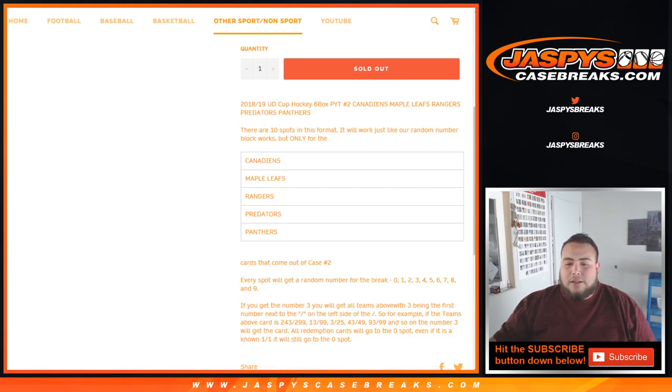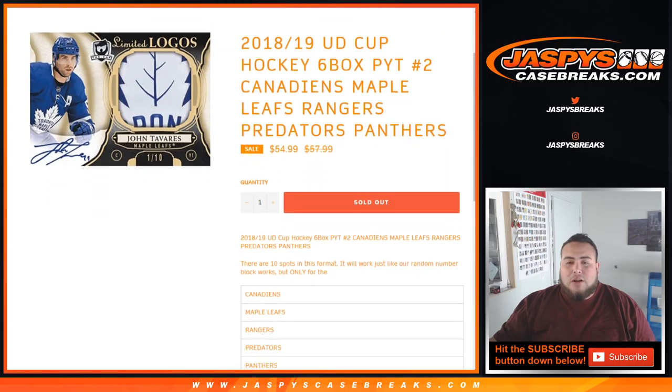13 out of 99, 3 out of 25, 43 out of 49, 93 out of 99, etc. — that'll all go to the number 3 slot. All redemption cards will go to spot 0, even if it's a known 1-of-1, it'll still go to spot 0. And there are some unnumbered cards — signature renditions, brilliance autographs — so if there are any of those for these specific teams, they will not be numbered, and we'll randomize them to the group of customers in the break at the end of the Cup Hockey break video.